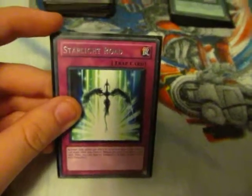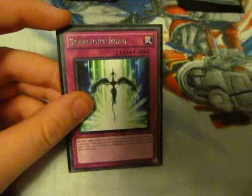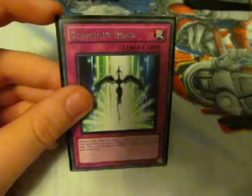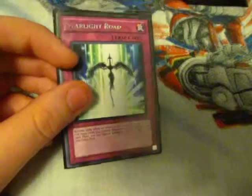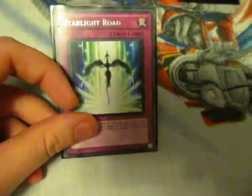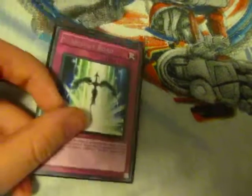I have Starlight Road. I didn't quite understand the effect at first until I got Stardust Dragon and pulled this in a pack. I read the effect and I'm like, how do you activate that? I finally understood — anything like Dark Hole or Heavy Storm that destroys more than one card on the field, you activate this and you get to Special Summon Stardust Dragon and negate the effect.